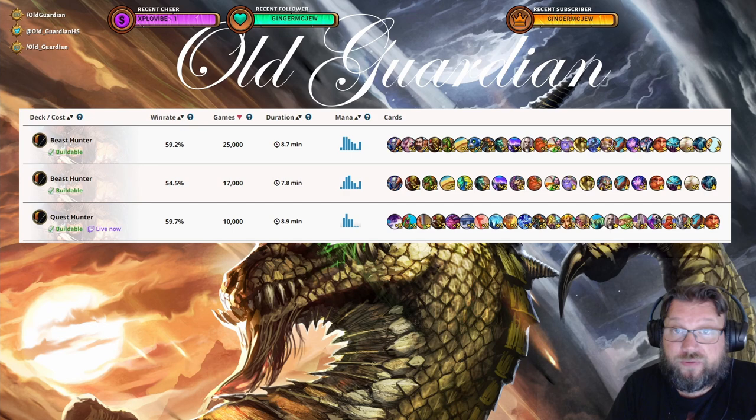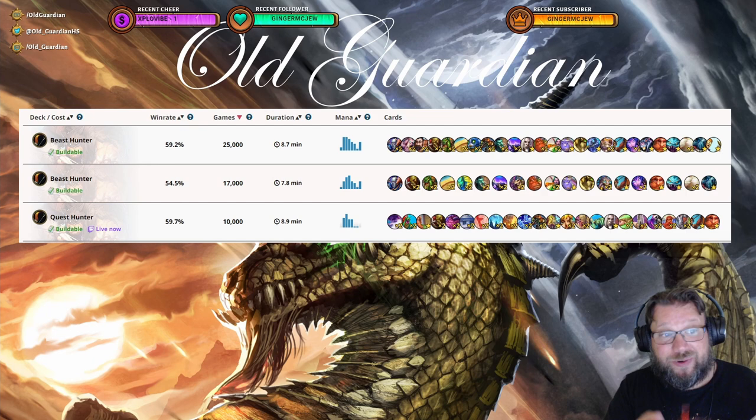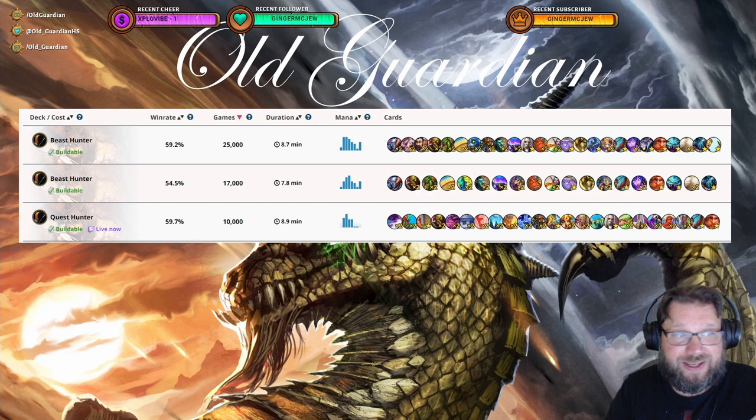However, the biggest beneficiary of Prince Renatal has actually been Hunter — quite unimaginable, but yeah, Hunter. And it's not Face Hunter, it's Beast Hunter and Quest Hunter, these mid-range Hunter decks. These slower Hunter decks can have a lot of powerful cards. Hunter typically has access to a large pool of strong mid-game cards, but the problem is whether you actually survive long enough to use them. Renatal gives these decks 40 health, so they're able to survive better. Because Hunter has access to the best 40-card card pool of all classes right now, the penalty of running 40 cards doesn't really affect these decks. The results are clear: Beast Hunter at 25,000 games played with 59.2% win rate, compared to a non-Renatal list at 17,000 games with 54.5% win rate — a huge difference.